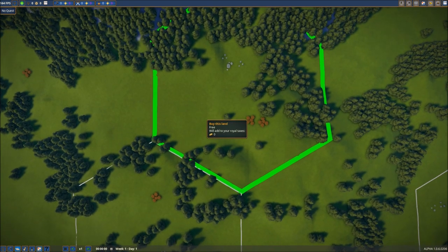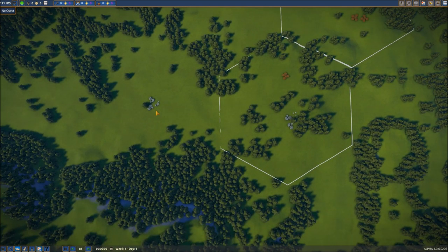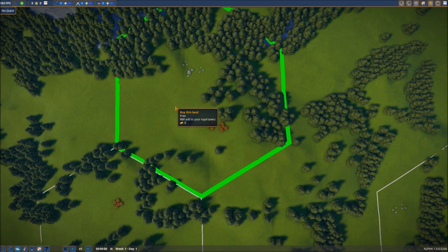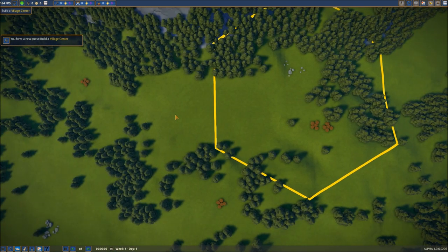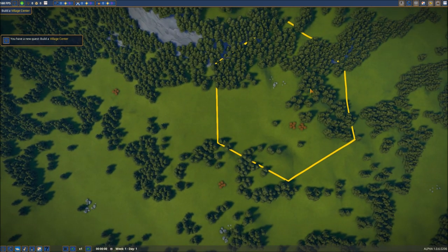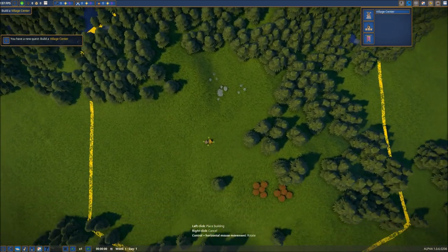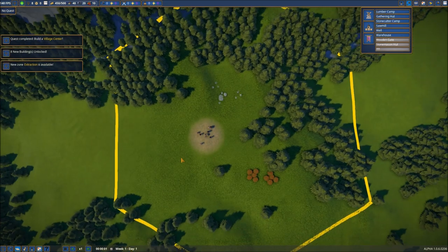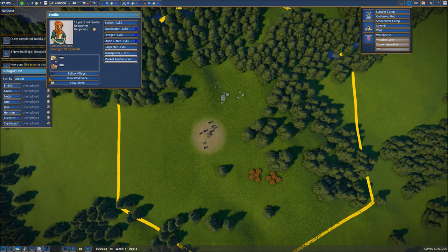We're going to start out in the same area as we were in the first look gameplay video and then do a few things a little different, though a lot of stuff will end up being very similar at least here at the beginning. Now we have our beginning plot of land, so let's go ahead and put down that village center right about there.